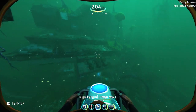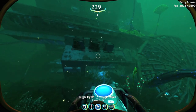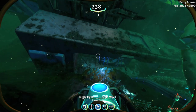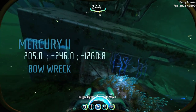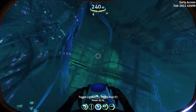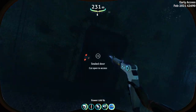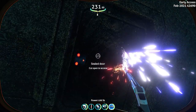After you've completed that task, all the sea monkeys on this planet will start to like you and try to help you out. Now, head on over to the bow portion of the Mercury 2 shipwreck, where you will find the alien containment unit. To get in here, you will need a laser cutter.